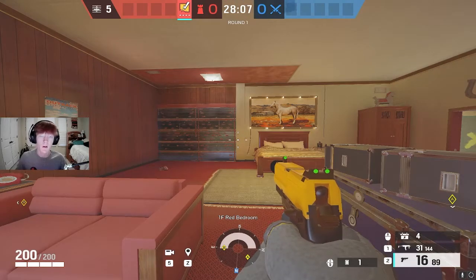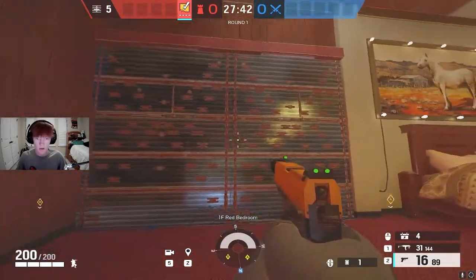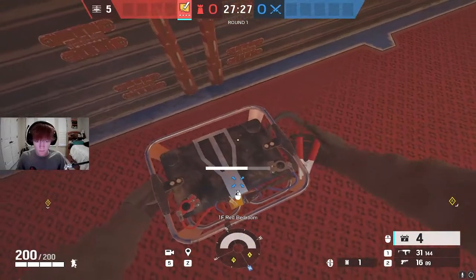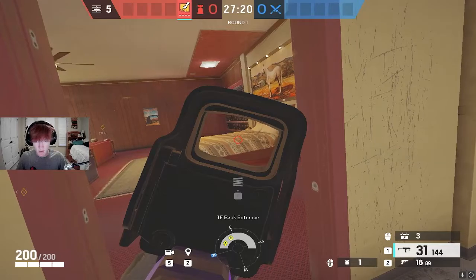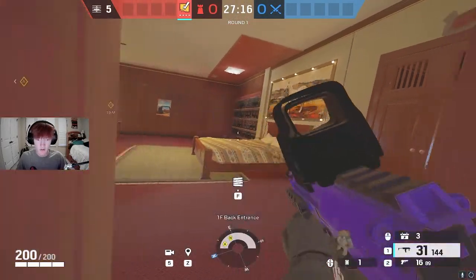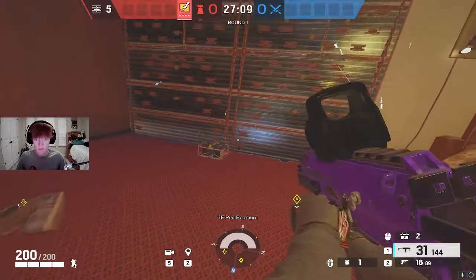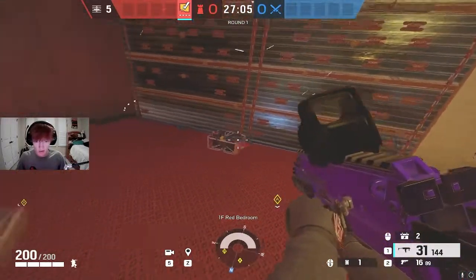The third operator on my list is going to be Bandit. Your first set of Bandit charges are going to go on the red bedroom wall to reptile wall. You're going to want to put your first Bandit charge on the very right side of the left wall — this is so that attackers have a harder time seeing the Bandit charge. If you put it at the other end they'd actually see it stick out and be able to shoot it. The same goes for the second wall: put it on the very right side so if they Maverick open the wall and destroy this one, they won't be able to see the other one.